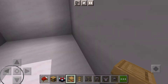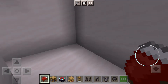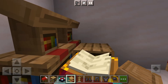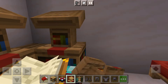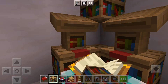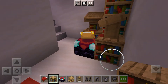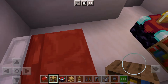What you want to do is put the double bed down, then you want to put a little enchantment table area over here. Once you have that, it should look like that.